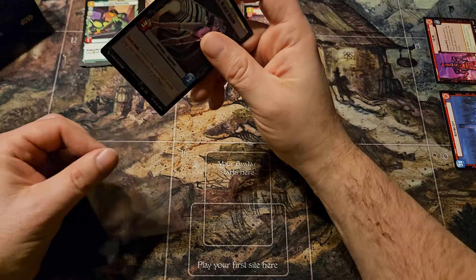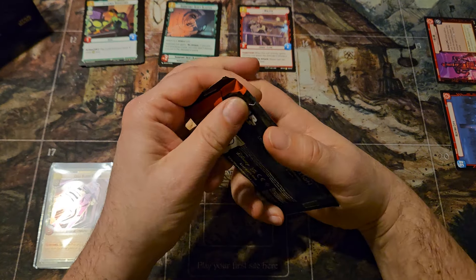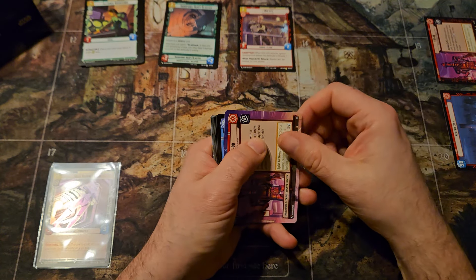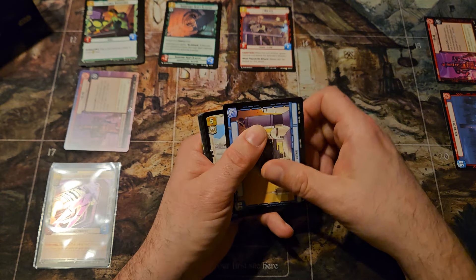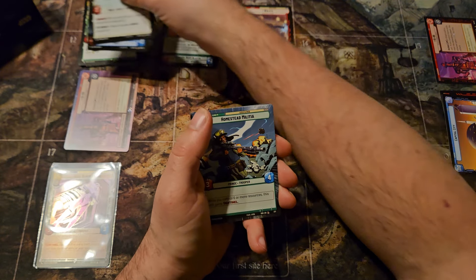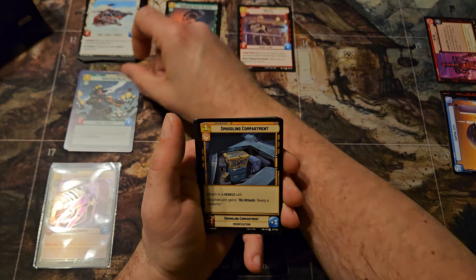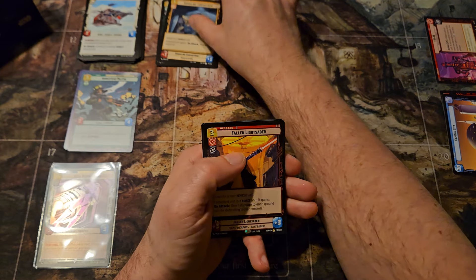And then your foil slots. Your foil can be a regular foil or a hyperspace. So we got ourselves our first hyperspace with a leader there. Those leaders can be hyperspace, common, or rare, and they can also be a showcase. I'm really hoping to pull a showcase in this case here, but we'll see.